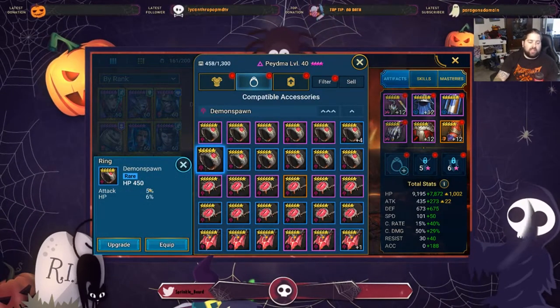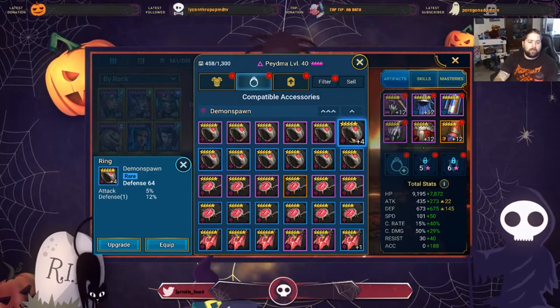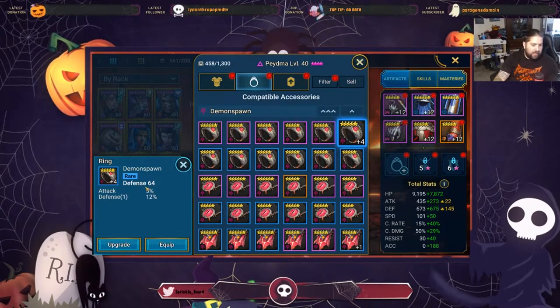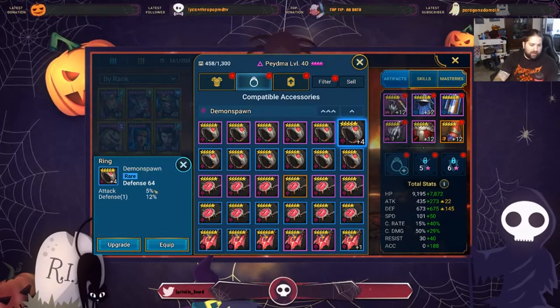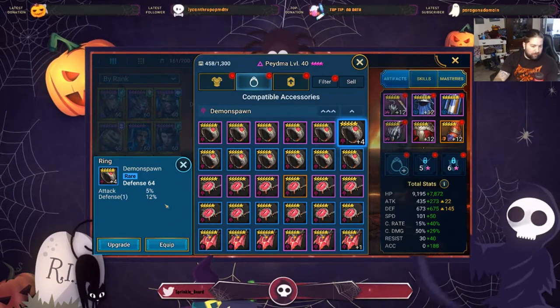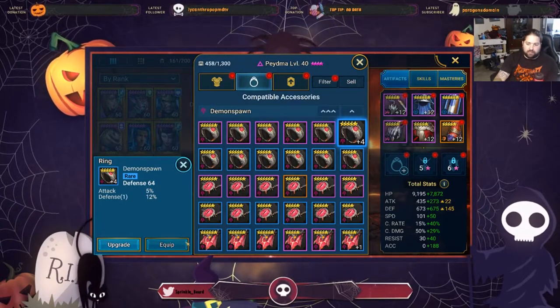Here I can see a defensive ring with defense percentage and attack percentage. I didn't know when I would want this ring, but because it has multiple percentages it's fantastic. Because I rolled it to plus 4 and it landed on defense, this is a great ring for Piedma and we're going to give that to her.